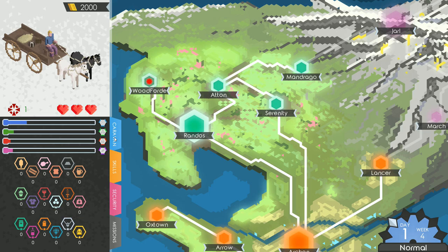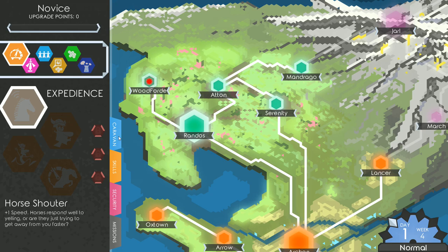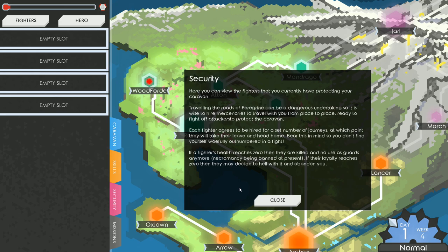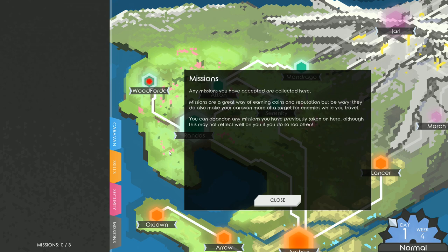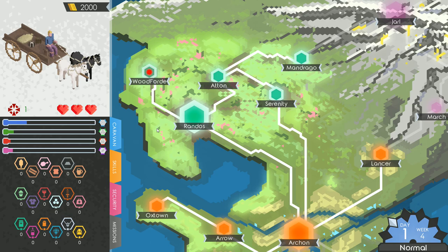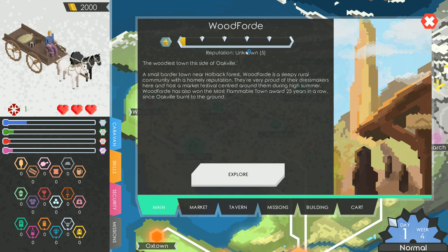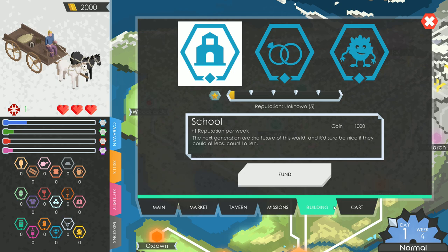Here are different skills we can unlock — we get upgrade points over time as we earn experience, which we can use to level up in speed, capacity, defense, and such. Here is our security screen showing how many fighters or heroes you have — we don't have any yet because we haven't hired any. Here is the mission screen — no missions right now. Clicking on Woodford takes us into the city hub, where we can see our reputation, goods to buy and sell, unit guards, missions, and things we can build in town.